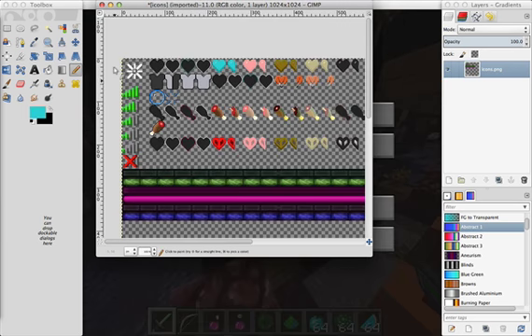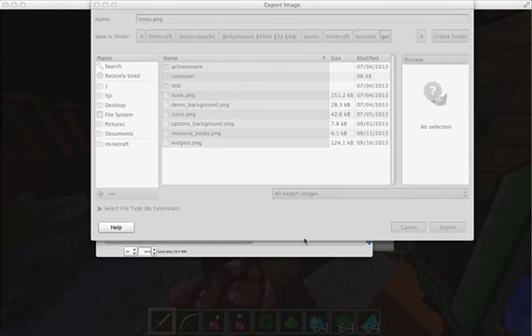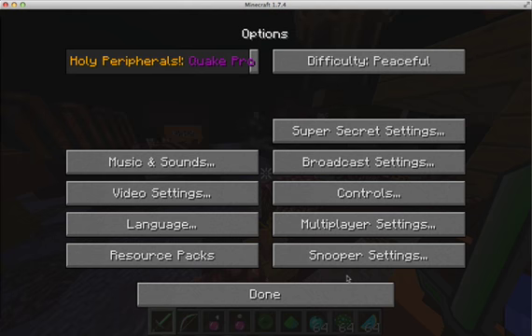I finished making the crosshair and I added a more raggedy feeling to the half heart. Let's export this and set it into the texture pack as well. I'll show you how it looks in game with the new inventory.